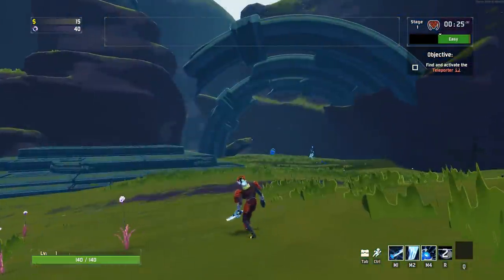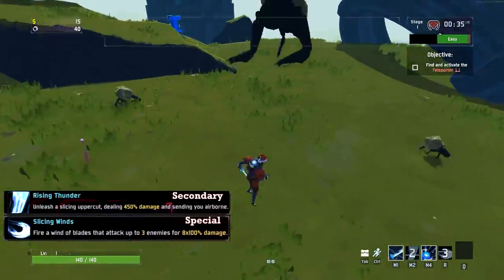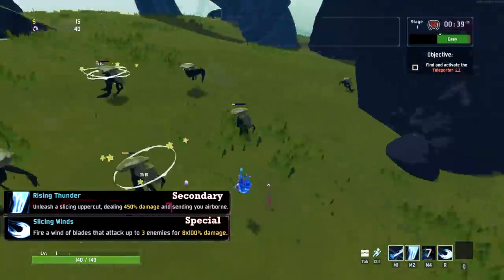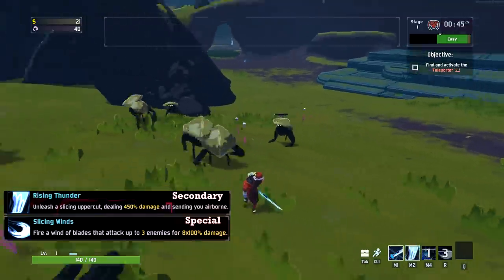Mercenary gets a secondary and special. Rising Thunder replaces his lateral and vertical slash with an only vertical one; however, this slash knocks up smaller enemies and does slightly more overall damage in one hit rather than two. Slicing Winds replaces Eviscerate and trades immunity frames and mobility for the ability to target multiple enemies.